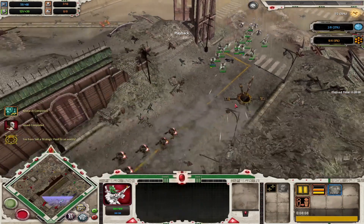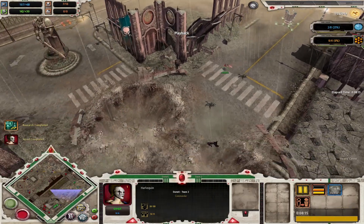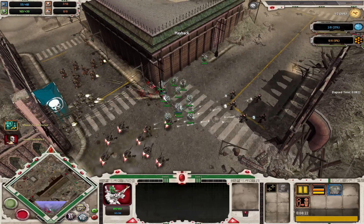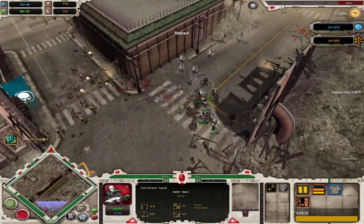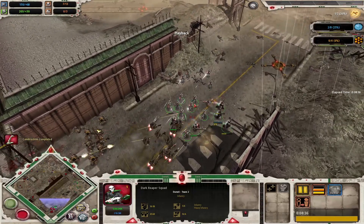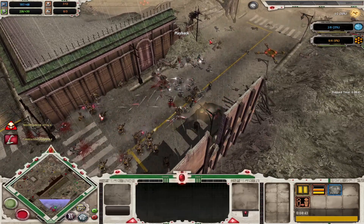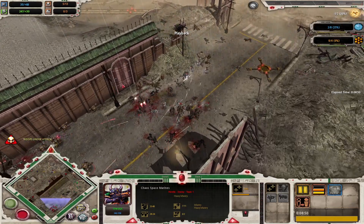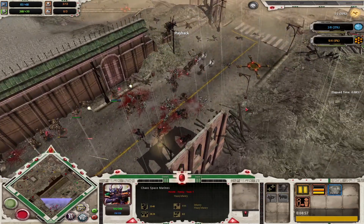Eldar really needs more than one dark reaper squad but keeps reinforcing guardians instead - that requisition could be used to make another dark reaper squad. Harlequin is out now - a pretty fast-moving unit that should be able to tie up one chaos marine squad. The dark reapers get caught up in the thick of it and should have been moved away much earlier. Here comes the harlequin using Dance of Death - a nice ability that knocks away units - and the Kiss of Death ability.